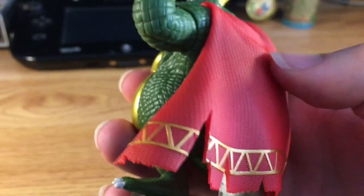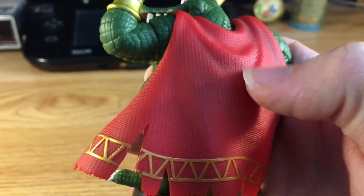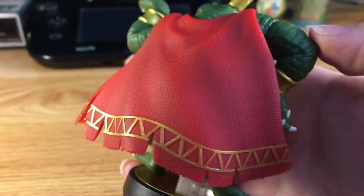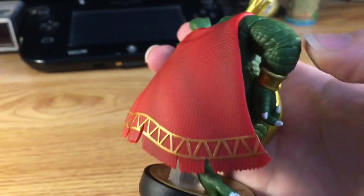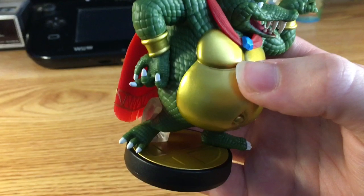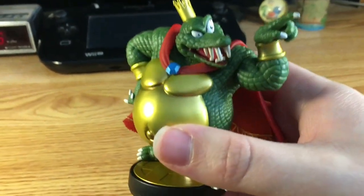And his cape too! It's so detail-y, it's all tattered. I'm not really sure what it feels like, but it's very highly detailed. Anyway, his first appearance was Donkey Kong Country, and before Super Smash Bros. Ultimate was released, his latest appearance was Mario Super Sluggers, a Mario baseball game for the Wii.